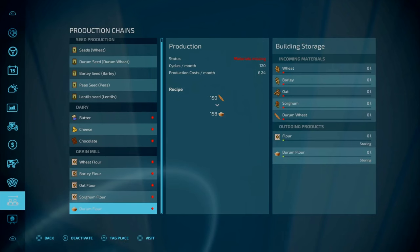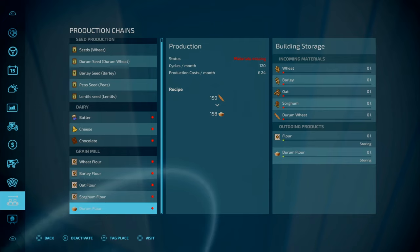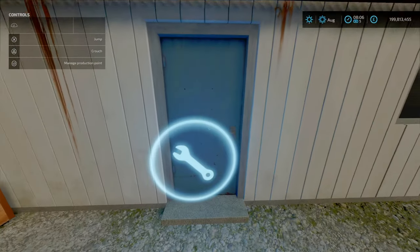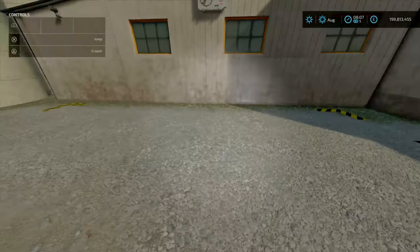We're going to have a look at the pasta production now and compare it to base game. Now the trigger is spawned out here and the spawn for the pallets are better now.